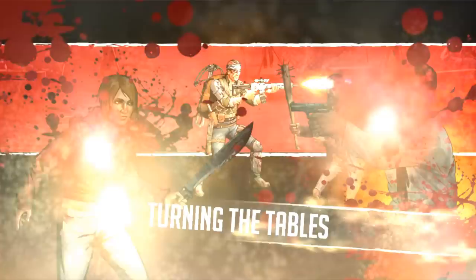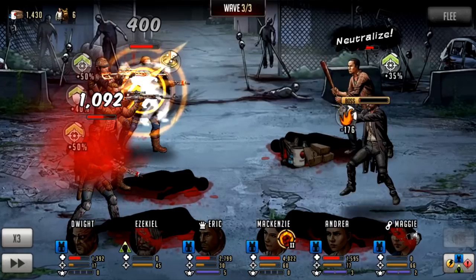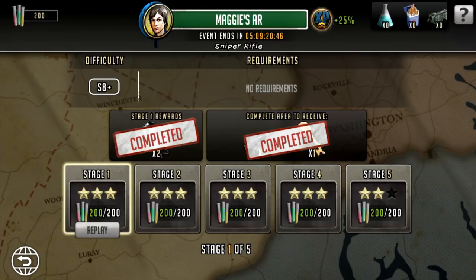They started getting stronger and stronger until the very last wave of stage five, where I lost my character. The leader was a Timothy who had 11.5k damage — huge amounts of damage. When you go on these stages, the thing you should do is focus the damage dealer: find who's got the damage-dealing rush and take them out as quickly as possible. Don't worry too much about the healers — there are no revives on these teams. Just look who can do the most damage; they're your biggest threat.